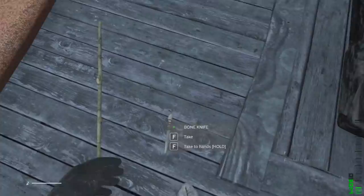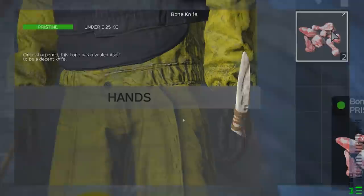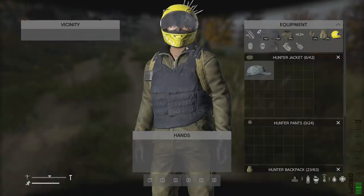To craft a spear you will need a Long Wooden Stick and a Stone Knife for the Stone version, or a New Bone Knife for the Bone version. The New Bone Knife is crafted by placing two bones in your hands and selecting it from the new scrollable menu in the bottom left of your screen. Both the Bone and Stone Knife have the exact same durability, which is very low for a knife, but the Bone Knife weighs five times less than the Stone Knife.